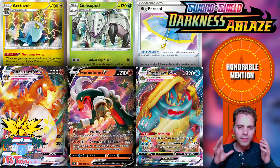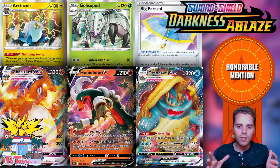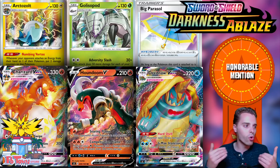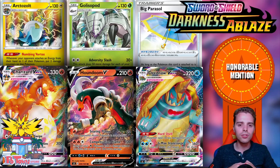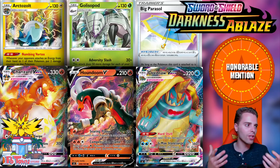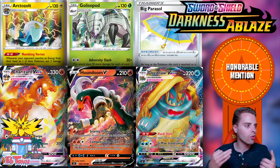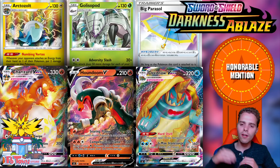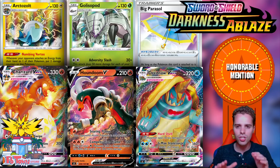Charizard VMAX is probably gonna be the most expensive card from Darkness Ablaze but it's not included because 300 damage is not what it used to be — lots of VMAXes have more than 300 HP, and you need five energies to do that. The first-turn supporter rule with Welder also isn't treating this card very well. You can even do 300 with a two-prizer like Heatran GX. If it had been 350 damage, I'd say yes, but that's not the case.